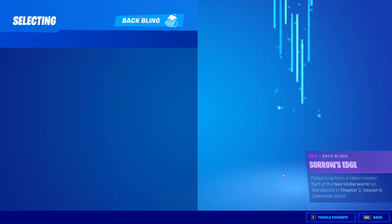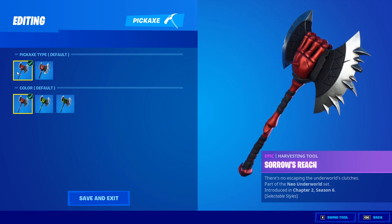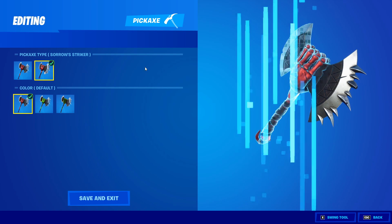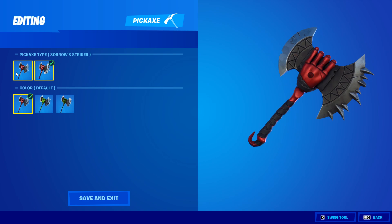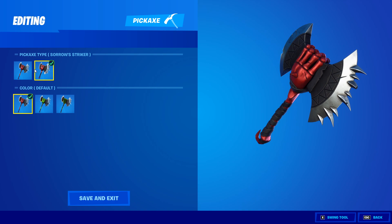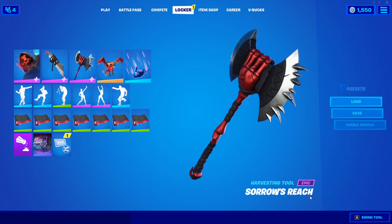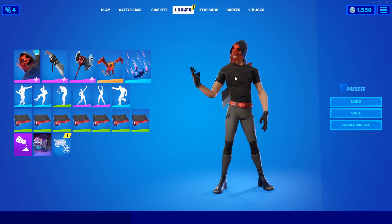The back bling is also going to have those same styles. For the harvesting tool, the Sorrow's Edge, it actually has six different styles technically. I originally thought one style was dual-handed — one in each hand — and the other was just one-handed, more like the Mjolnir animation. It still has the green and glow styles. Unfortunately the wrap only has one style — you can't make it green or glowing — and it's called the Doomed Echo wrap.